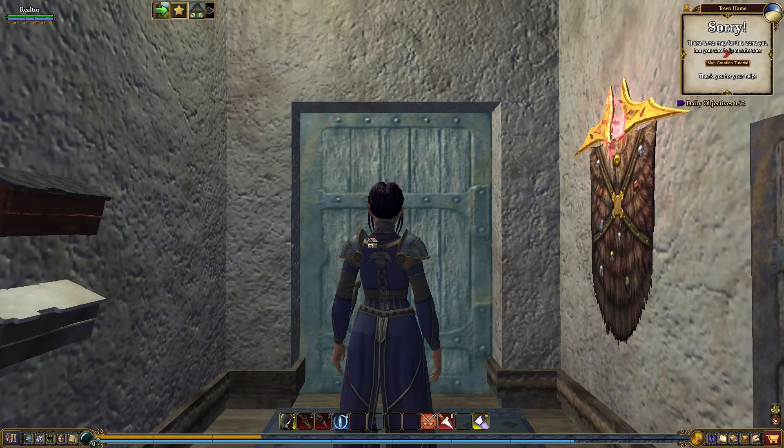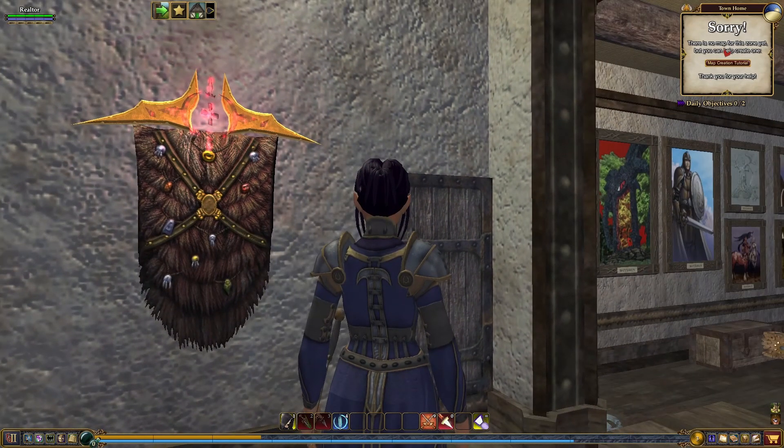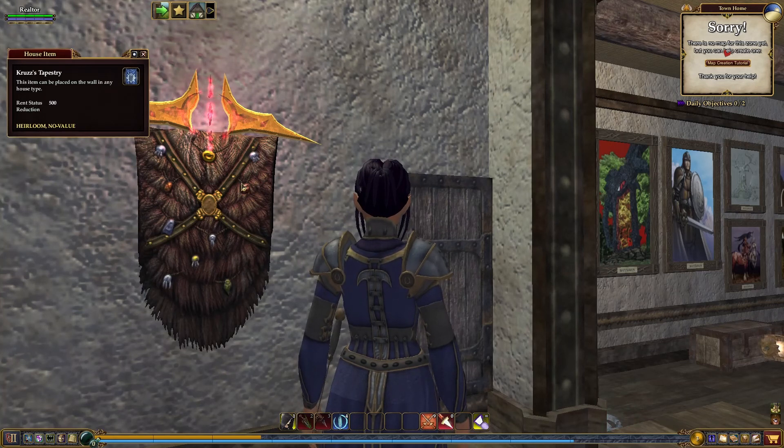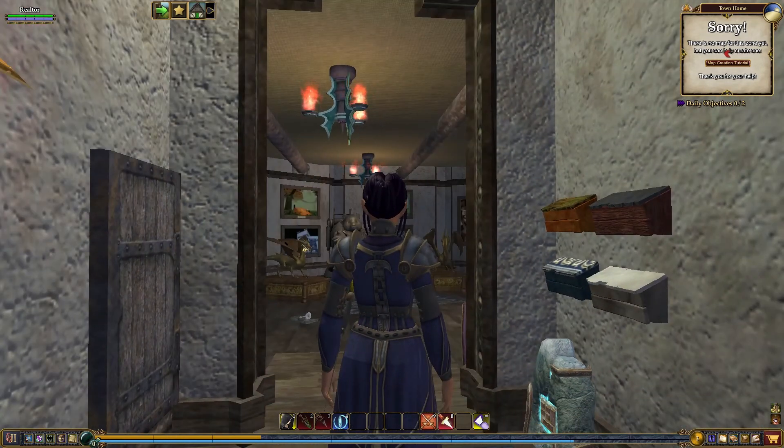Right at the entrance we see this wonderful — is this a cloak? Oh, it's a Cressus Tapestry. That's nice. I like the touch of this glowing and just the details in it. It's very nice.